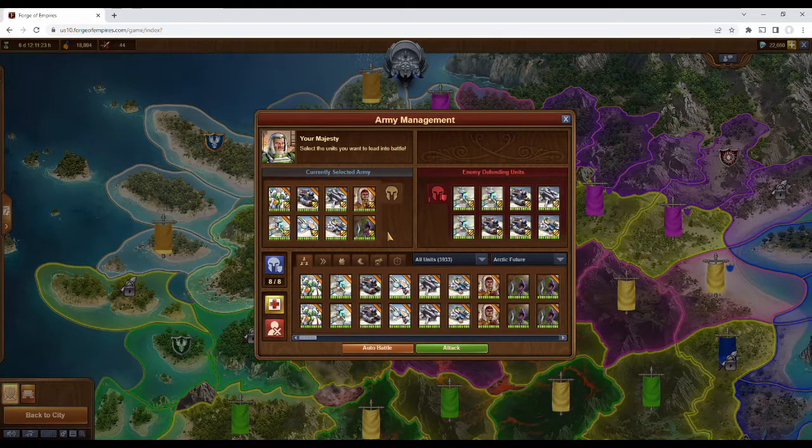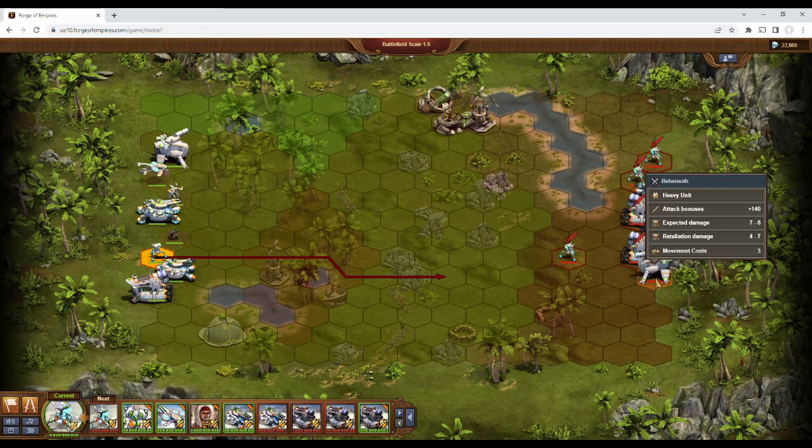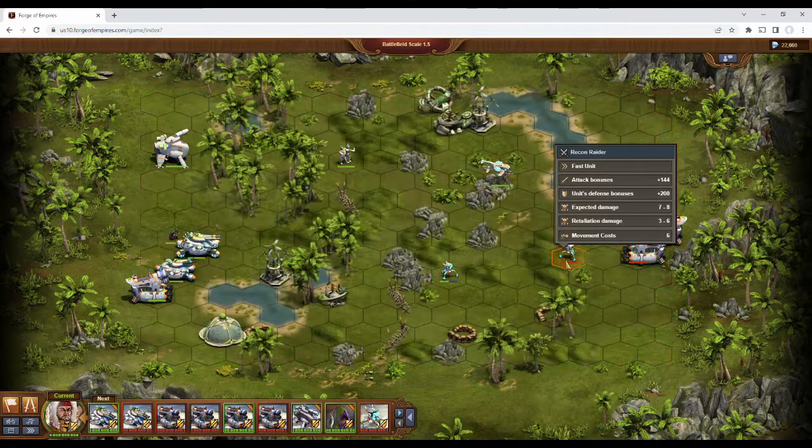Now let's see them in action. The fast unit goes first, and as you can see, it can move pretty much anywhere around the map, and with a decent range, it can attack any of the enemy units. Since it has an attack bonus against heavy units and artillery, those are the units I'll focus on. Since the Champion has an attack bonus versus the fast unit and it's the only one that it can attack, I'll go for that one. Similarly, the artillery unit can hit anything on the map, but since it has an attack bonus versus the heavy unit and a ranged unit, I'll focus on those.